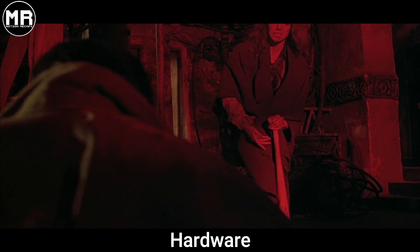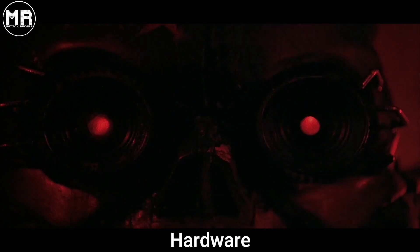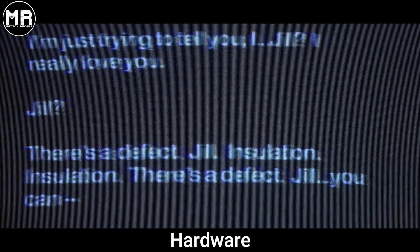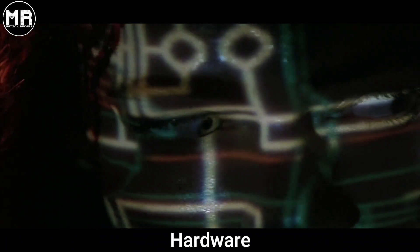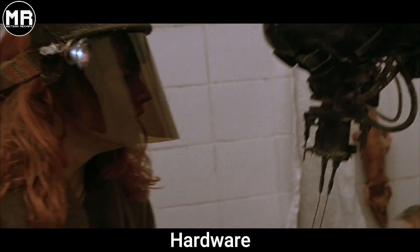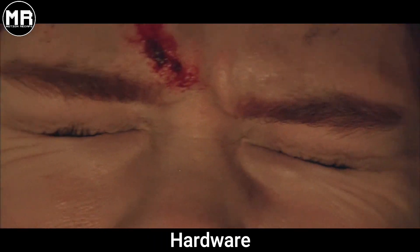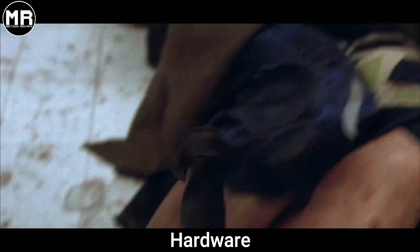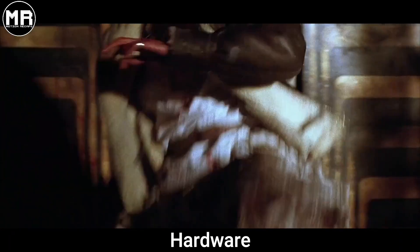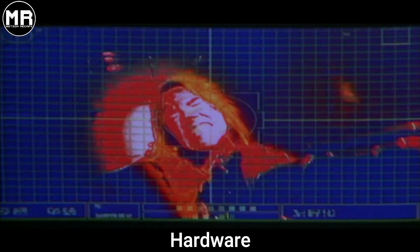Jill finds Mo's dead body. Her mourning is then interrupted by the android. Jill hacks into the android's CPU and attempts to communicate with it, but the android isn't a communicative type, so she fails — but at least she manages to learn that humidity is his weakness. Jill then lures him to the shower intending to release the water. However, the android makes things harder for Jill, as it attacks her brutally. Shades manages to get past the malfunctioning door and takes the gun from the dead security guard, then quickly goes to the bathroom to help Jill.